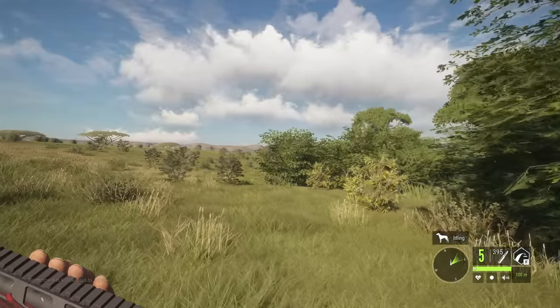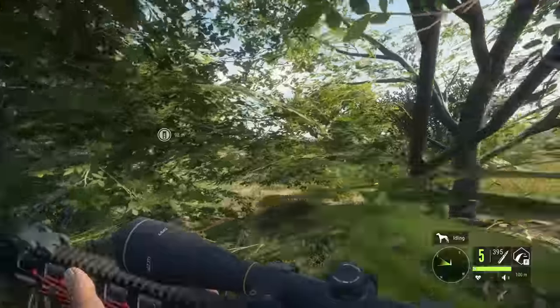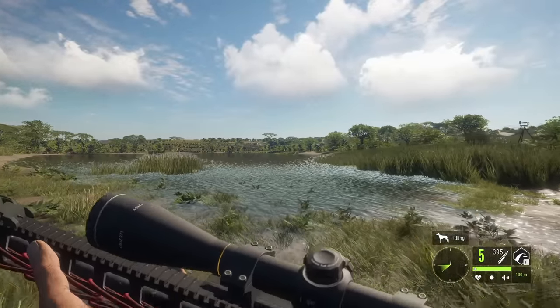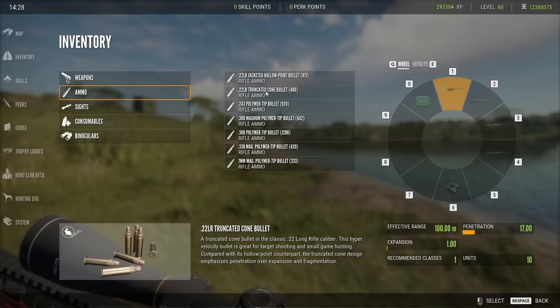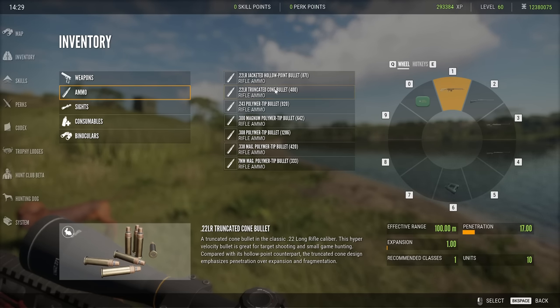Hello everybody, we're back on Hunter: Call of the Wild. Today's video is a first for me — we've decided to take out the .22 LR truncated ammo and test it on some of the biggest game in the entire game: the lion and the buffalo. Something very interesting about the truncated cone bullet is it has 17 penetration and 1 expansion, versus 10 expansion and 5 penetration for the hollow points.